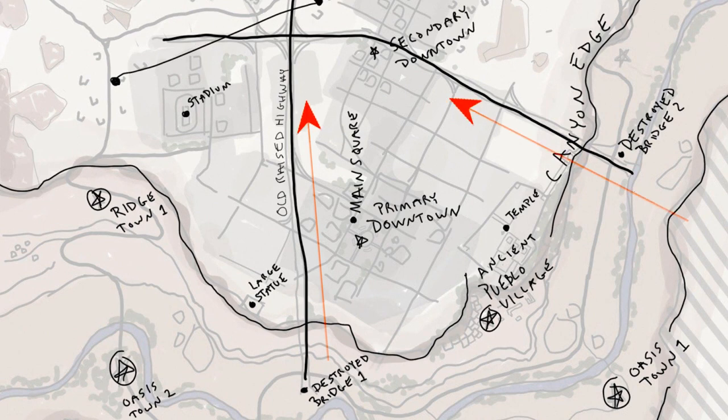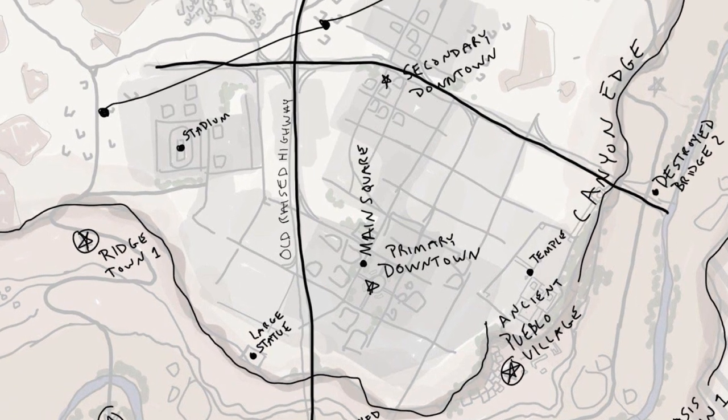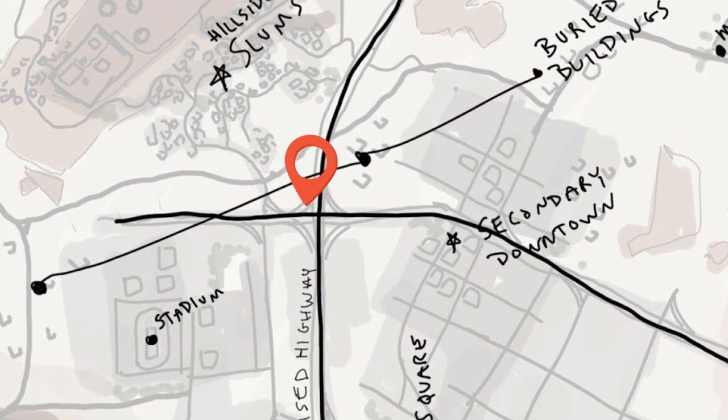Across downtown, just north of the stadium and to the east of hillside slums, where these two bridges intersect just northeast of the stadium, it looks like we may have some slip road access. With that said, it's not only the players on the streets of downtown we've got to contend with — we're also going to have threats from above.